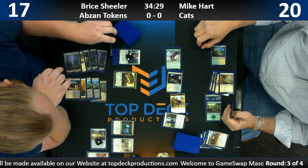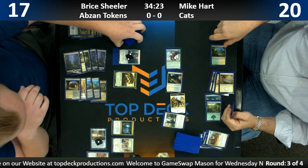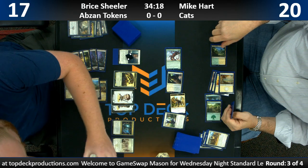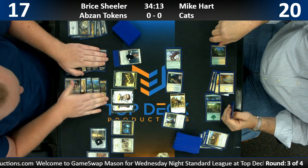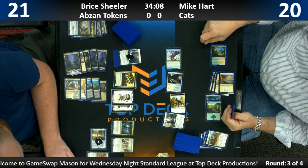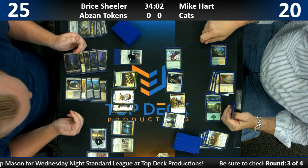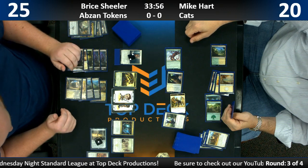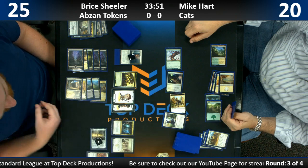If Mike does not have another Ronis in his hand or another way to get his creatures over these tokens, I think this is where we're going to start putting things away. And if that's another Anointed Procession, we're done here — that'll just get exponential growth really, really quick. We can hear what he's saying but you guys can't.